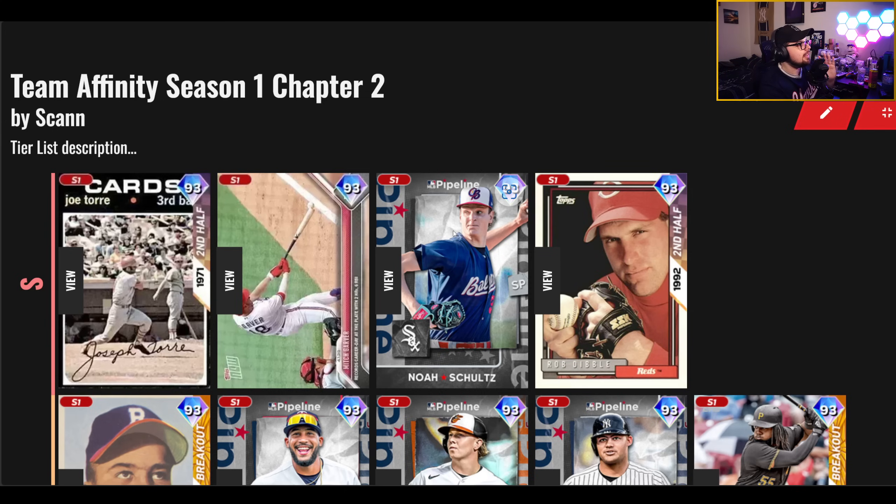Noah Schultz is going to be the key pitcher in this Team Affinity drop. He's a tall six-foot-seven pitcher with a slider and slurve mix. He doesn't have the best velocity, but the way he releases the ball is funky — I think he's going to be the best pitcher of this bunch. Rob Dibble is going to be the best reliever; Dibble always plays. He's got enough on the attributes, with the slower cutter and the slider, and will be a very good reliever at this point in the game. Those four are definitely the ones I'd recommend the most.